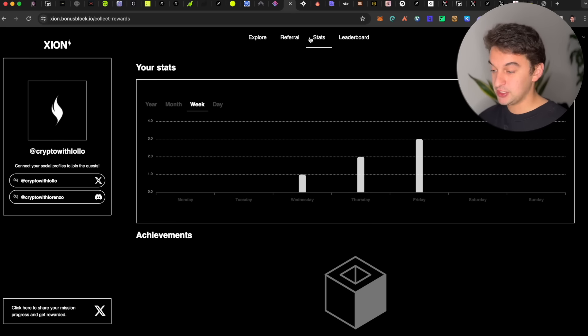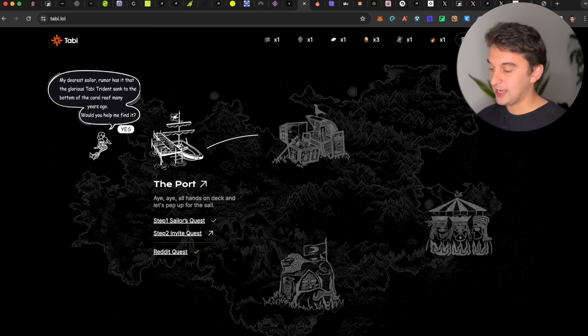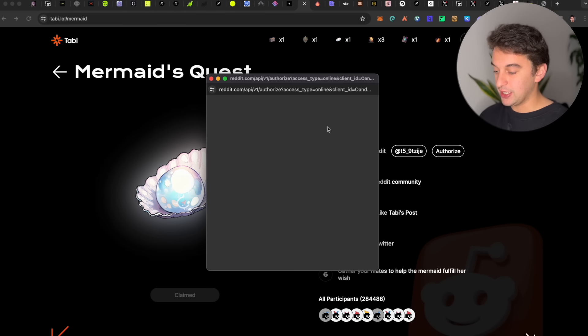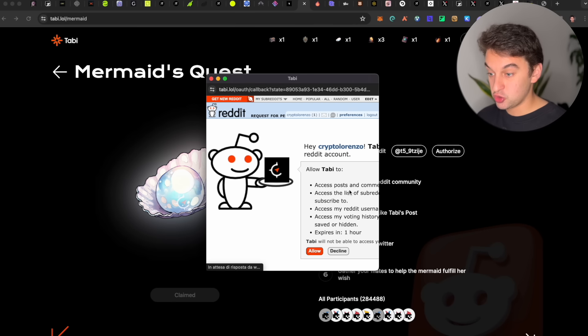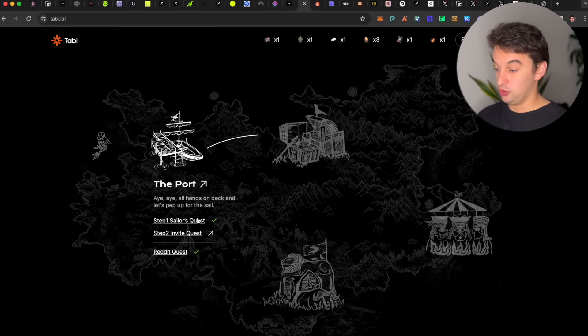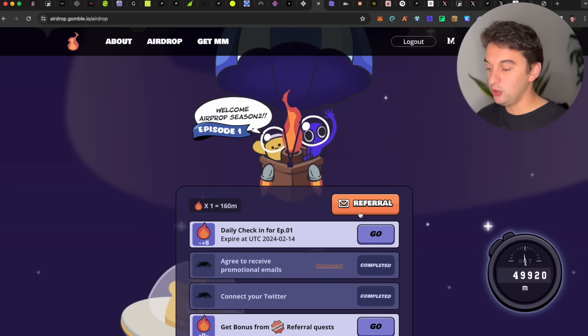Next up is Tabby. Super simple — the link is down below. You have a few quests: the Sailor quest, the Invite quest, the Reddit quest, and a Mermaid quest that is slightly hidden. Make sure to go and utilize it as it is a super easy airdrop. Simply sign up with my code — authorize your Twitter, authorize your Discord, join, follow, etc.